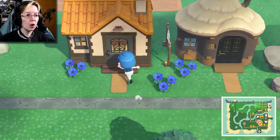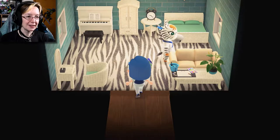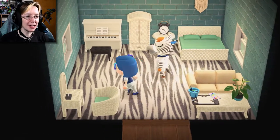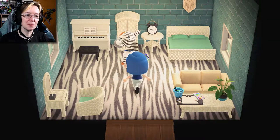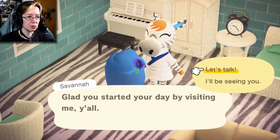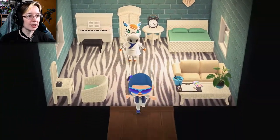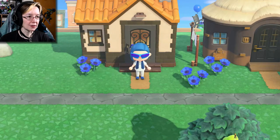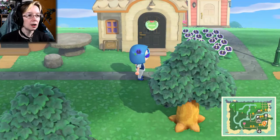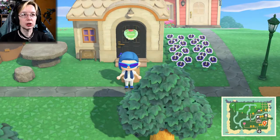Moving on — this is Savannah's house. Savannah is a little zebra, she's super cute, but then her flooring is also zebra striped. And I'm like, that's a little disturbing. Although I like the aesthetic of her house too, I think it's really cute. I've always been partial to black and white. I just wanted to talk to you, Savannah — I don't really care what you're saying. She put the cute little heart plaque I gave her on her door.